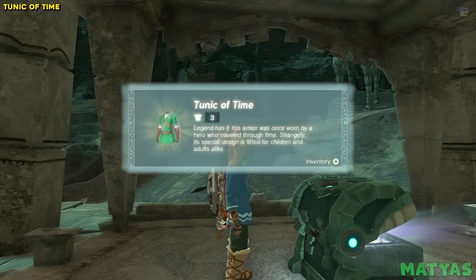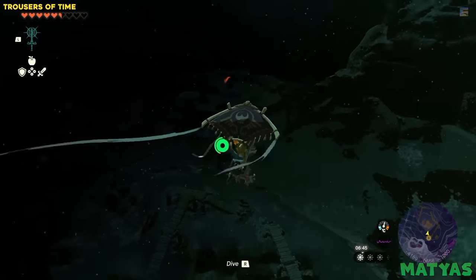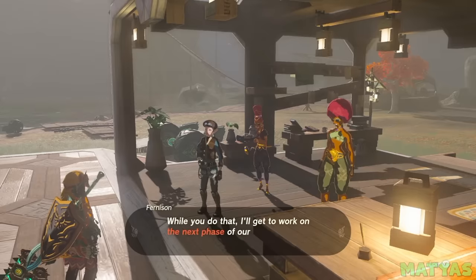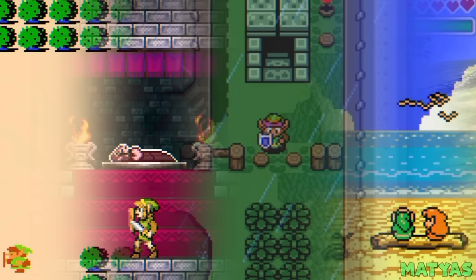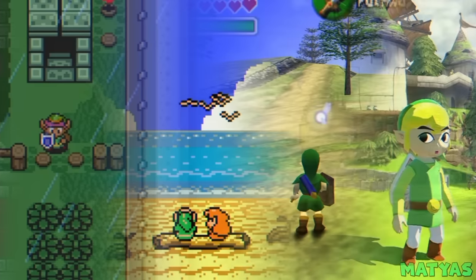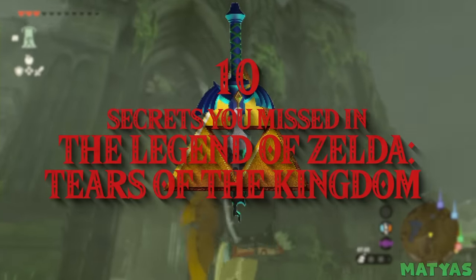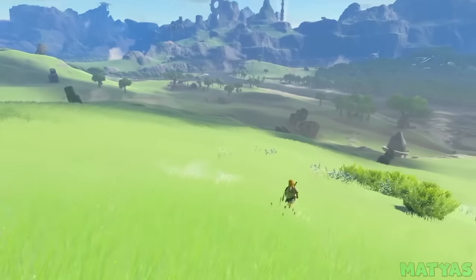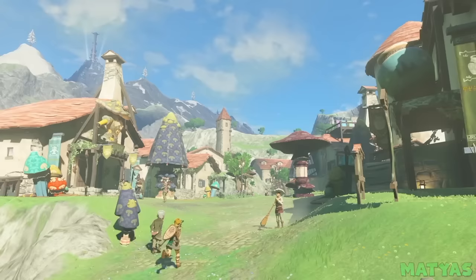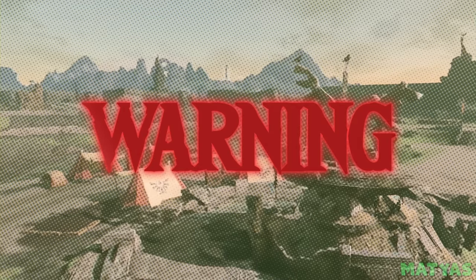Tears of the Kingdom has tons of easter eggs and secrets scattered across its massive open world. Discovery has always been an important part of Zelda games, so Nintendo didn't hold back when populating the world with exciting things for players to find. With decades worth of games and lore to pull from, there's a little something for fans of each installment to be on the lookout for. In this video, we are going to talk about 10 interesting secrets and easter eggs that you most likely missed in Tears of the Kingdom. Minor spoilers ahead!